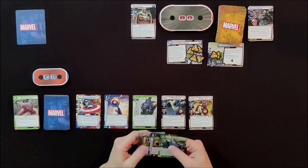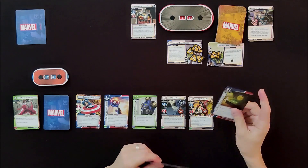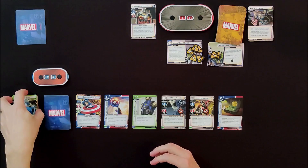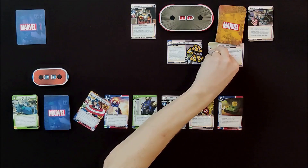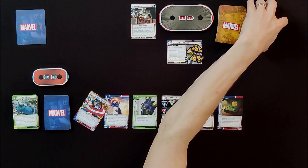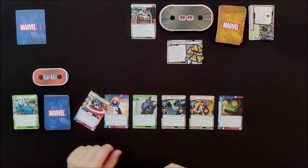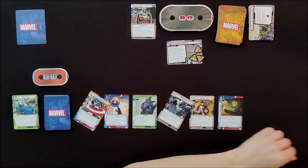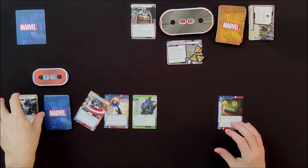Back to me for a short turn. I can't afford Avengers Mansion or Med Team, but I play Super Soldier Serum to generate a physical resource. Captain America thwarts to remove threat. I use Moon Knight to thwart for two and Shang-Chi to attack for two — those two allies are gone into my discard pile.